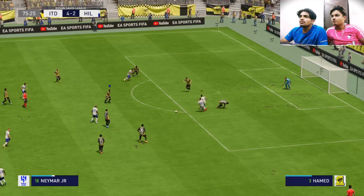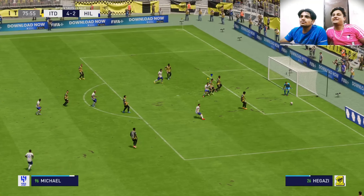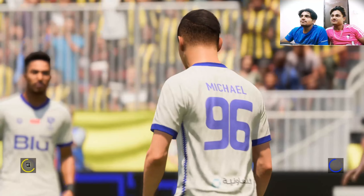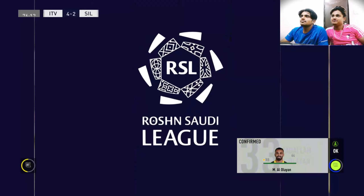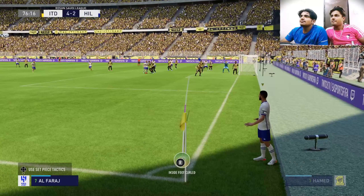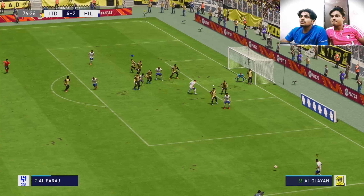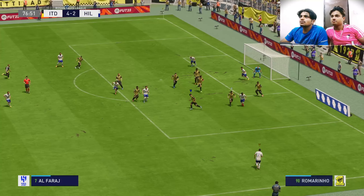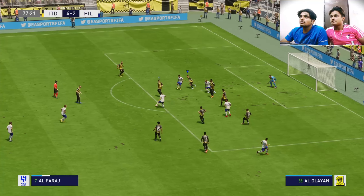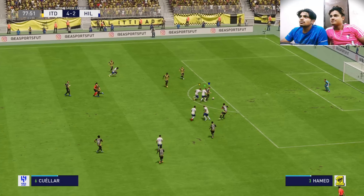A crucial intervention inside the box — can't miss surely! Determined defending! They will now make use of the substitute's bench. Over comes the corner. The inside route looks promising but a good piece of defending to bring it to an end.